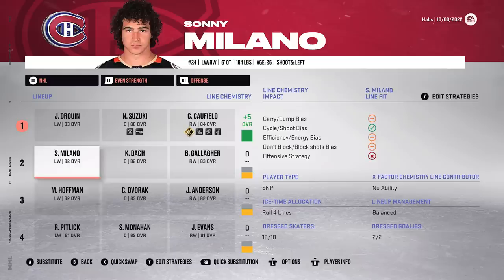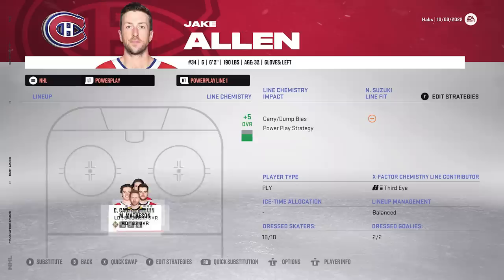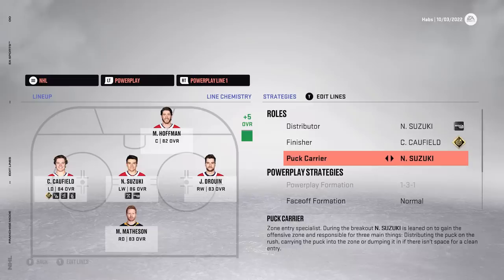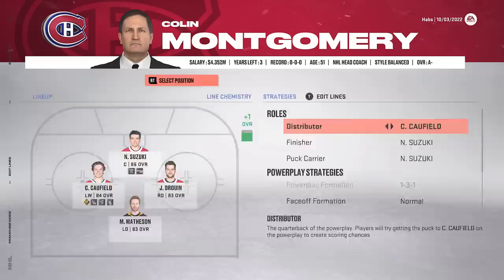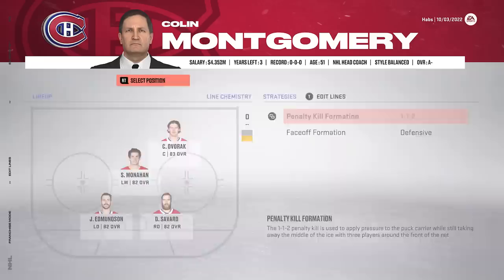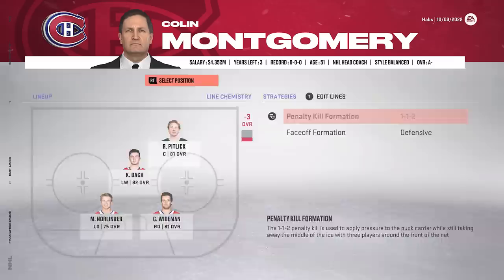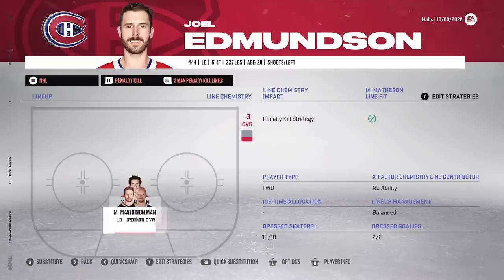After all those trades and signings, the updated lines show Duran, Suzuki, Caulfield on the first line. Gallagher, Dock, Milano on the second. Hoffman, Dvorak, Anderson on the third, with Evans, Monaghan, Pitlick on the fourth. Defensively still the same, but Stralman is added on the bottom pair. On the power play, we've got Hoffman up front, Caulfield, Suzuki, Duran, and Mattson at the point. Now we have three PK lines, which is a new feature - before you only had two.